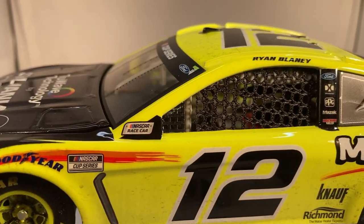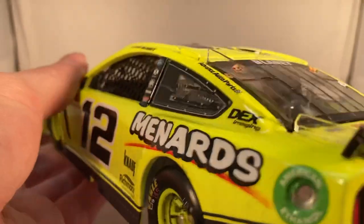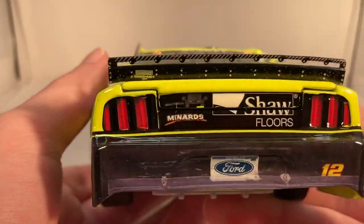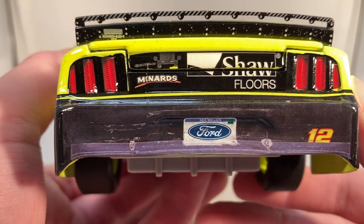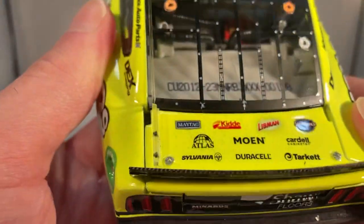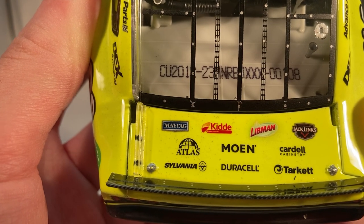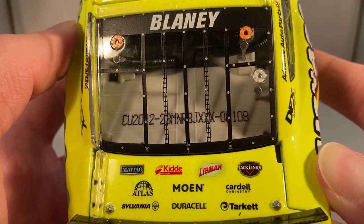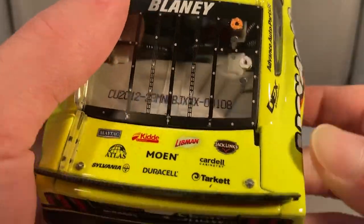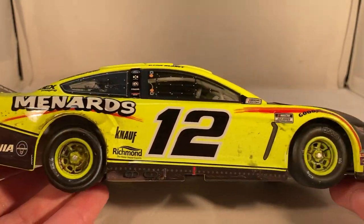You have your regular contingencies up front. Blaney's name is a little bit sideways there. On the back you have Menards and Shaw Floors, got the Ford Michigan license plate and number 12. On the deck ledge you got Maytag, Kichler, Libman, Jack, Lynx, Atlas, Moen, Cardell, Sylvania, Duracell, and Tarkett. This is number 108, got Blaney's name in the rear window, and the same stuff down the other side.